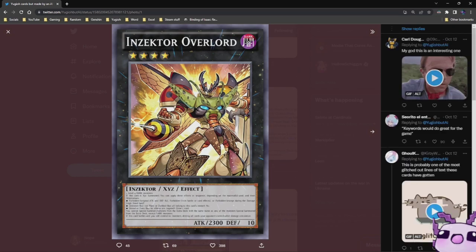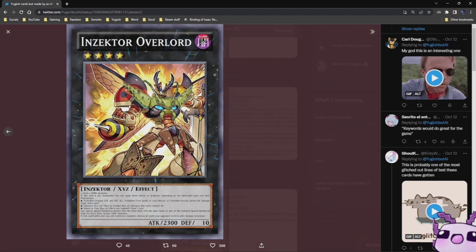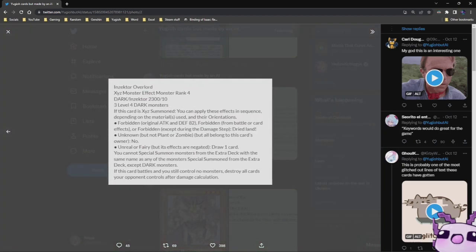Inzektor Overlord — Dark, Rank 4 Inzektor Exceed, 2300 Attack, 10 Defense. Let's see how bad it is. Three Level 4 Dark Monsters. If this card is Exceed summoned, you can apply these effects in sequence depending on the materials used as their orientations. Forbidden.